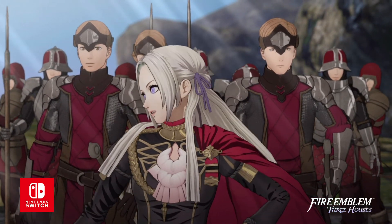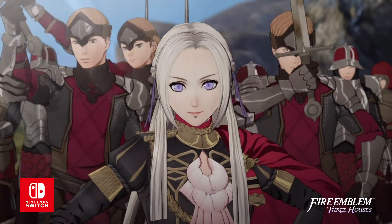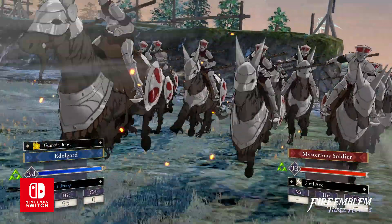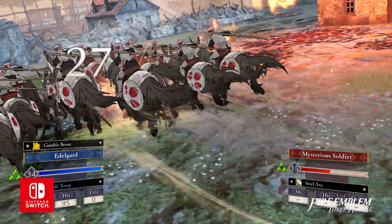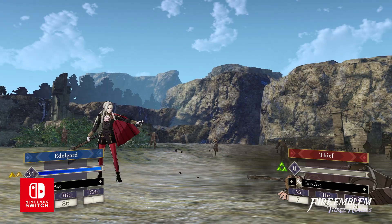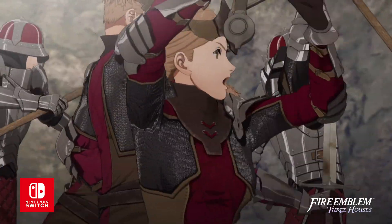Next up is the heir to the Adrestian Empire, Edelgard. Edelgard is the House Leader of the Black Eagles and has so much confidence in her role as the leader that it can intimidate other students. In fact, she is completely fine walking down the path to her goals alone to accomplish them. She is extremely driven and seems to have a lot of ambition.